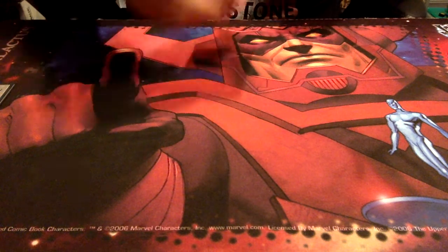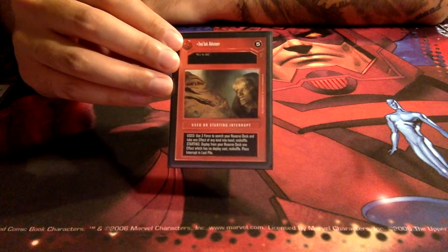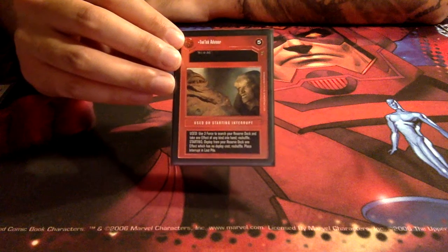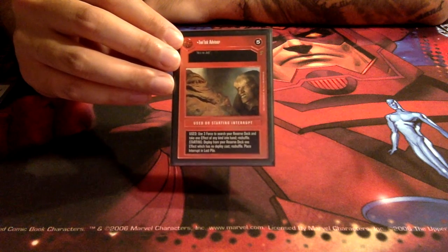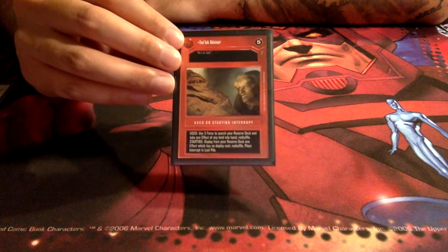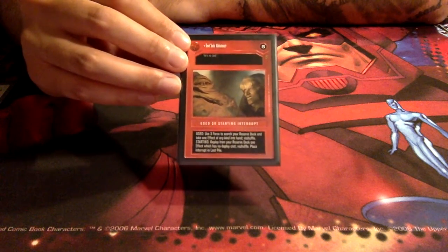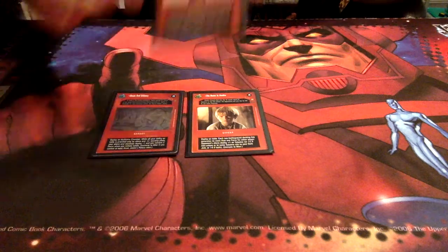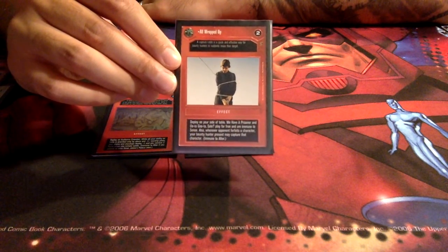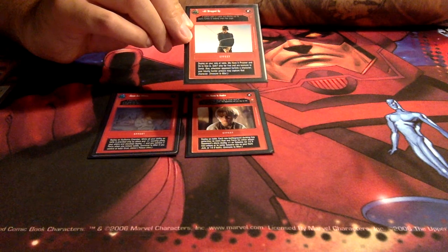We run Twi'lek Advisor for basically two reasons: it's in flavor with the deck — Bib Fortuna giving advice to Jabba is really cool — and using it as a starting interrupt allows us to play any effect. Unlike Mobilization Points, which requires the effect to play for free and always immune to Alter, this actually lets us pick any effect from our deck. The three main ones I consider are: All Wrapped Up, His Name is Anakin, and Scum and Villainy.